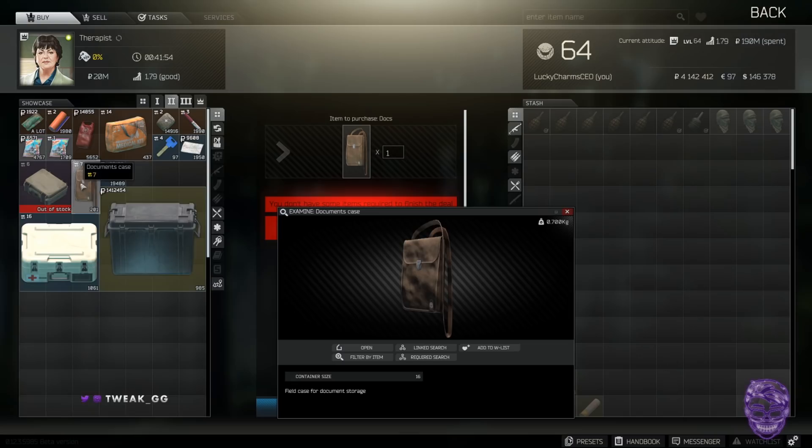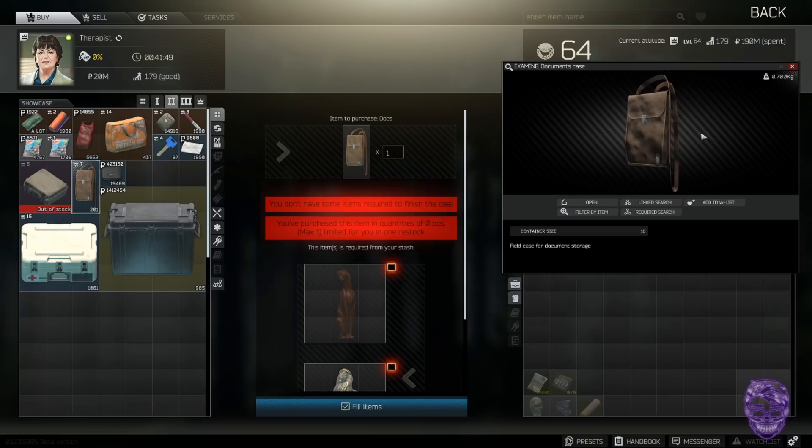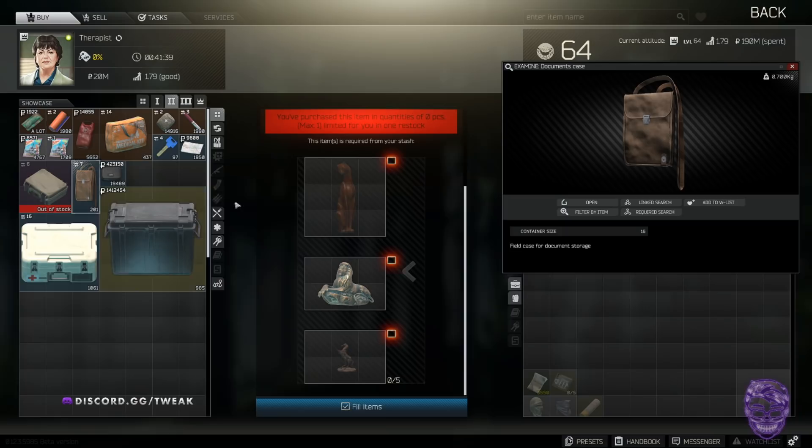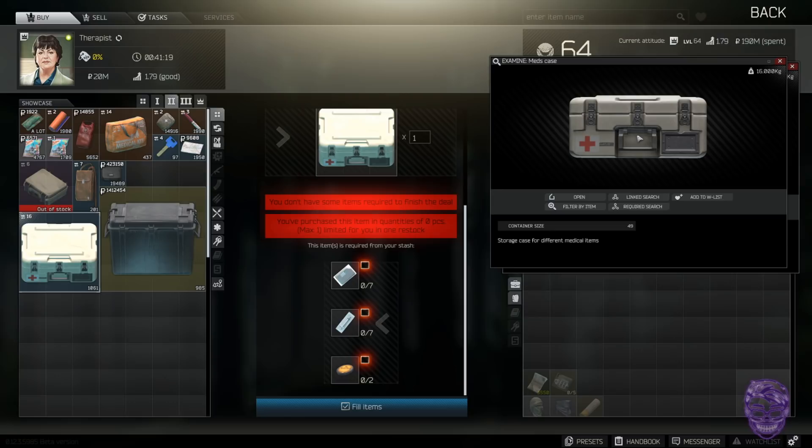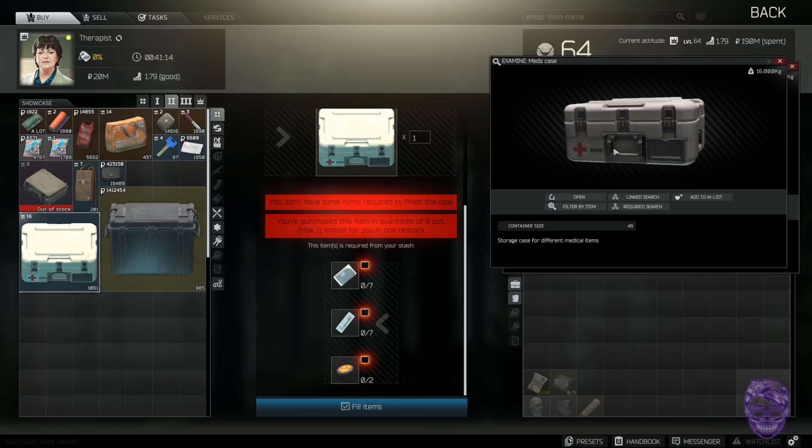Therapist level two: most people know this — one cat statue, one lion statue, and five horses will get you a docs case. Great for early game if you haven't done marked room runs yet. You might find all of this on Shoreline. A meds case at level two Therapist costs seven blood sets, seven syringes, and two Vaselines. Because syringes are quite high in value right now, I'm not sure you make profit — double-check flea prices before doing this trade.